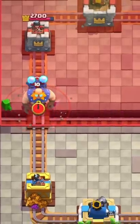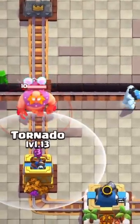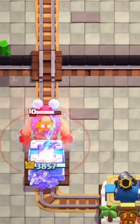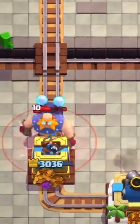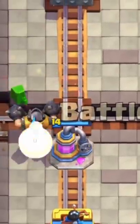He then puts an electro giant, so I try to kite it with an ice golem. I place the ice golem too late, so the electro giant ran away, so I tornado the electro giant towards my tower so the king tower can help shoot it down and kill it quicker. I then use an offensive elixir pump and attack with my win condition mega knight.